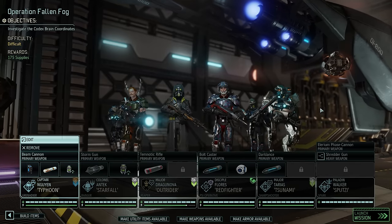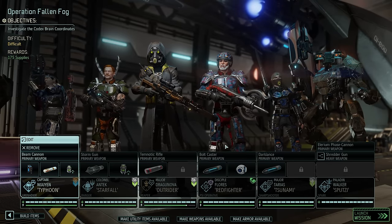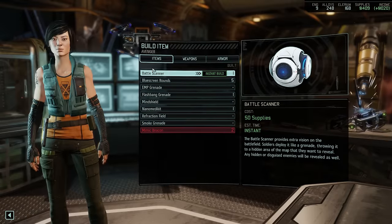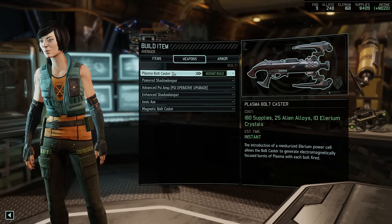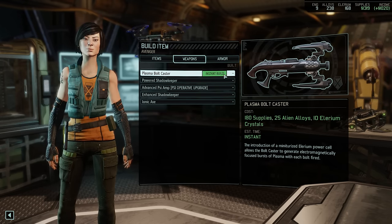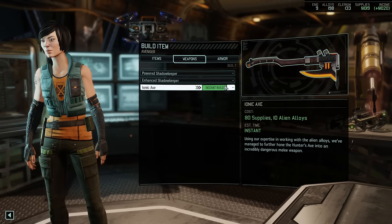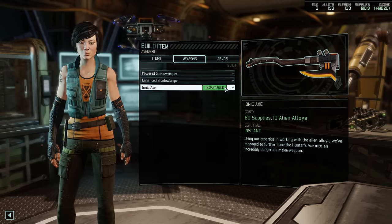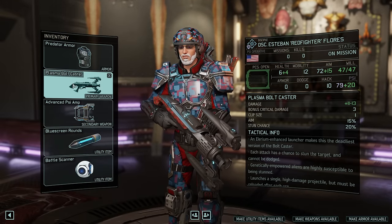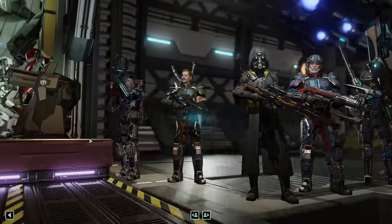Our squad is fairly high level, with Typhoon, Starfall, Dragonova, Tsunami, and Julian, plus the very first combat mission for Psioperative Esteban Redfighter Flores. He is carrying the Boltcaster — having completed the Alien Hunters DLC mission, we can now finally upgrade that weapon. We could improve it straight to plasma level, but that would mean missing out on the Magnetic Boltcaster in our trophy room, so let's unlock that first and then grab the Plasma Boltcaster. We also grab the Advanced Psi Amp for Flores and the Ionic Axe for our Ranger. The Plasma Boltcaster has a damage output of at least 11 points, and we can add blue screen rounds on top of that.